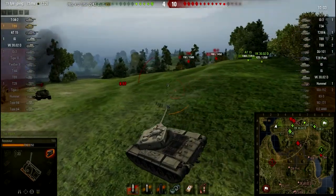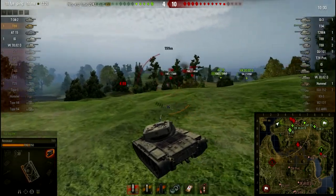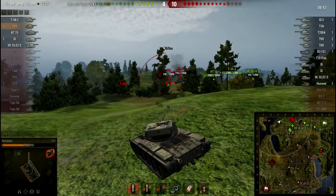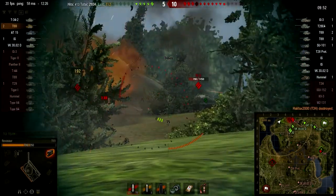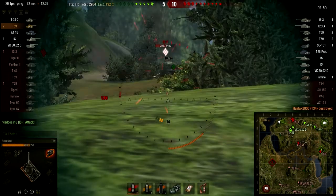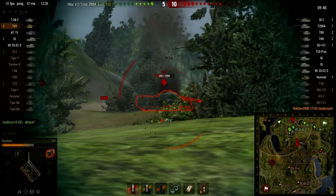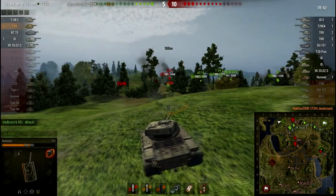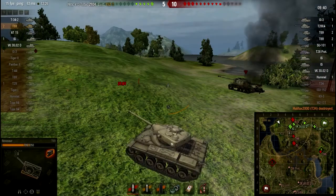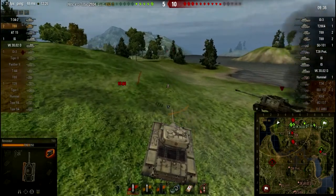We should be able to kill the T-34 very easily because he's not going to expect us coming from this side. Oh yes — shit. You can't pen the side of an IS-3, that's bloody hard. It's irritating — bounce after bounce after bounce. I don't understand how that's even possible, how you can't pen the side of an IS-3. I will never know.